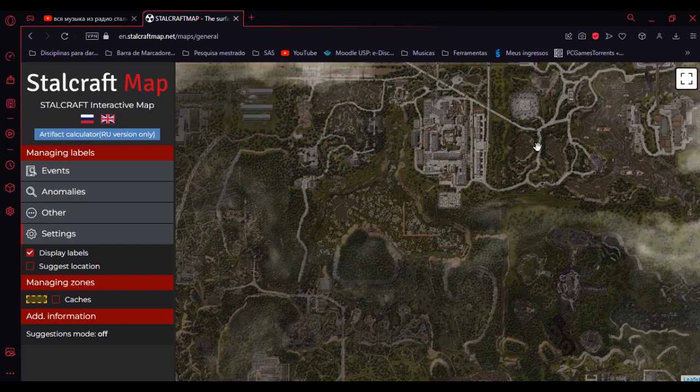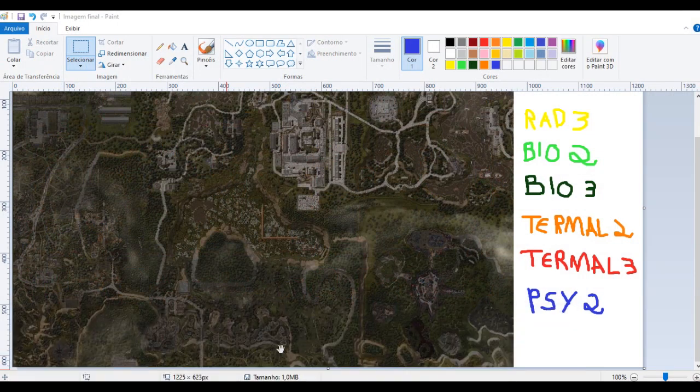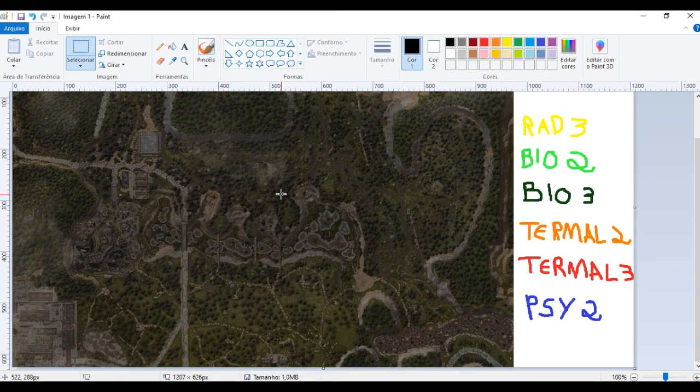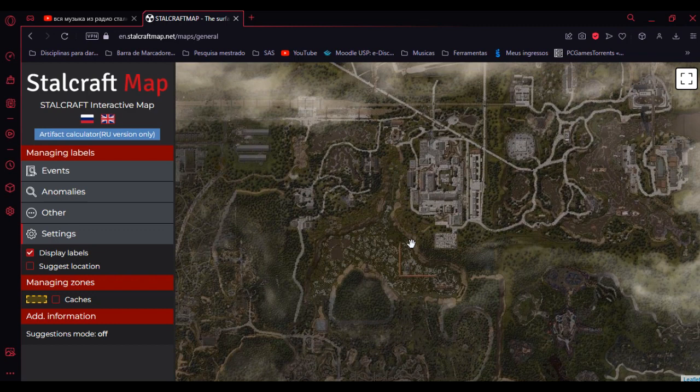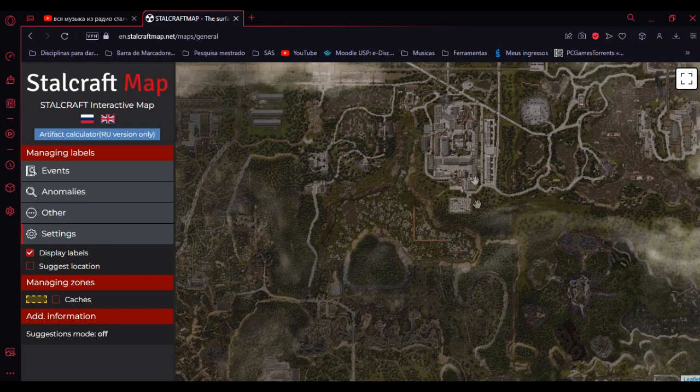So, let's go into what type of radiation goes where. Each one of these colors represents one type of radiation. I'm gonna be painting the places. If a place is painted yellow, it has radiation 3. If it's green, bio 2. If it's darker green, bio 3. Now, don't let me forget — the entirety of Yanov Outskirts has radiation 2 and psi 1. So, no matter where you are, you'll be afflicted by radiation 2 and psi 1. Go with an armor that has resistance to those two.